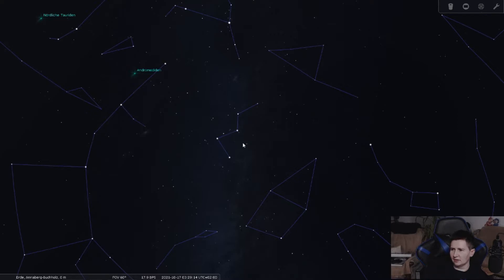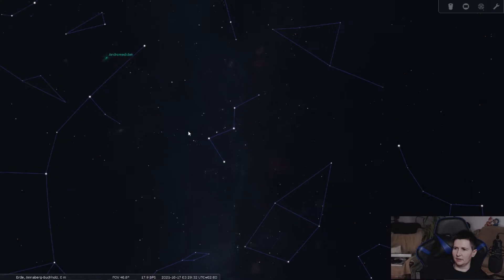Cassiopeia is a relatively inconspicuous constellation, also relatively small, but with relatively bright stars — so it is actually very good to see and to find. It is very close to the northern polar sky, and this time of year it is actually relatively close to the zenith. It is also very close to the Andromeda Galaxy.